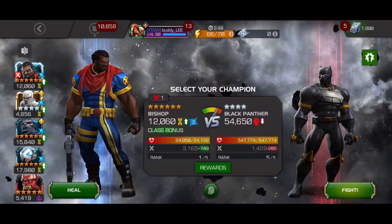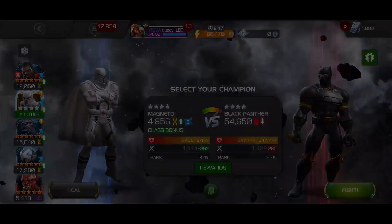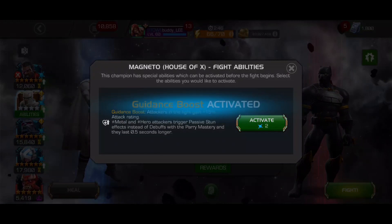To do this, I made him a Horseman, got max Cerebro charges with Professor X, brought White Magneto for 30 prowess potency, and Mangog for another 30 prowess potency. Then I activated White Magneto's pre-fight.